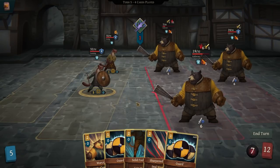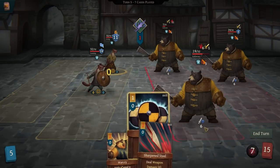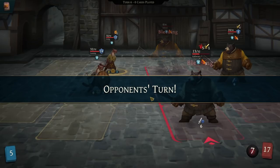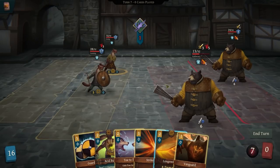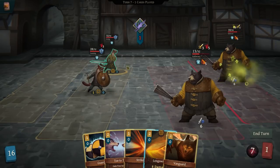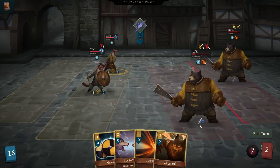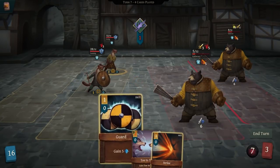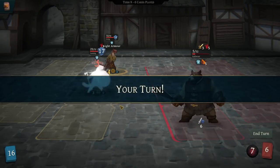We're going to have him guard and solid footing, and just guard. Yeah, we'll be fine — we're more than fine. Let's do acid burn on that guy. Back to him — we do have longsword. If I do longsword on him... there we go. He dies of poison and then this guy bleeds to death on his next turn.